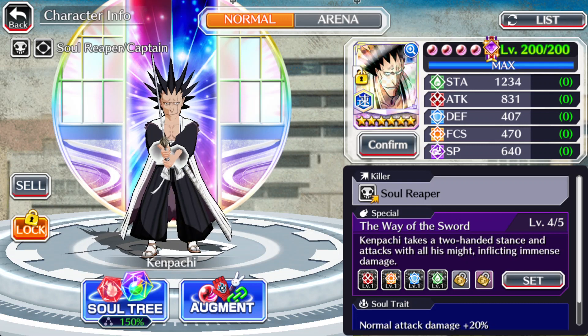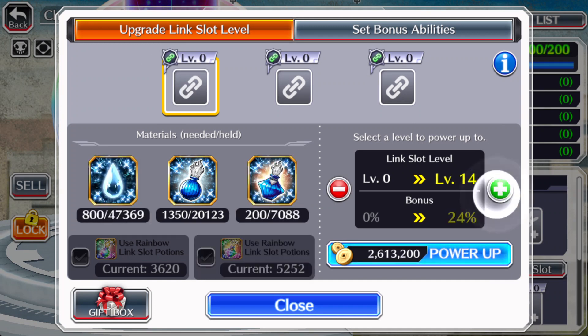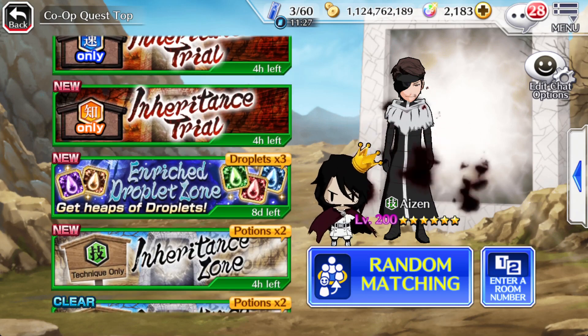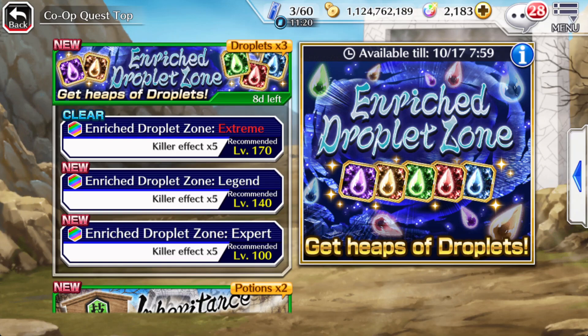Actually, you can just check it out — let me pull out a character to show how many droplets are needed to get from 0 to T20. You're going to need 2,500 droplets to get a character one slot from 0 to T20, so that means you need 7,500 droplets per character to make them T20. With this event right now, you have the option to do it. The droplets times three event doesn't come too often and when it does I can only recommend doing it. It's available until the 17th of October — so that's 8 days — and we also have about 9 days of farming Brawl Quest.